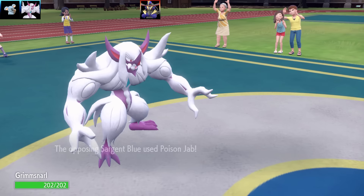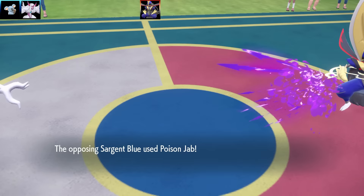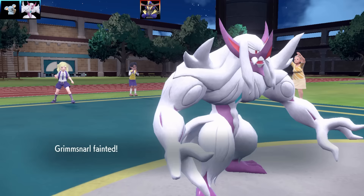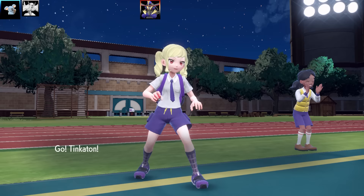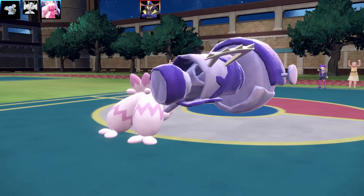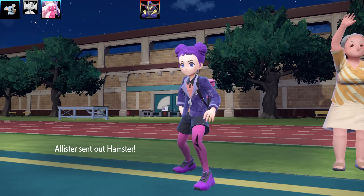Alright, first Pokémon — it's another King Toilet! Another Blue King Gambit. They must be getting used a lot lately. It's going to go for a Poison Jab on my Komala swap — that was a really specific move to go for, and Grimmsnarl is going to be fainting. That was either just dumb luck or I'm not sure.